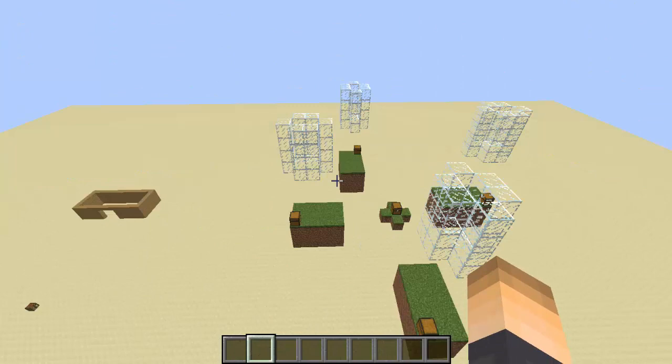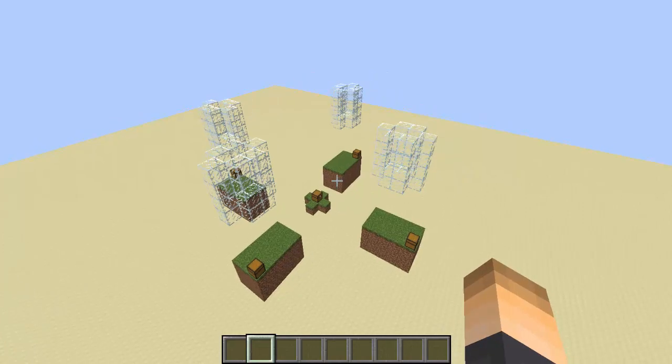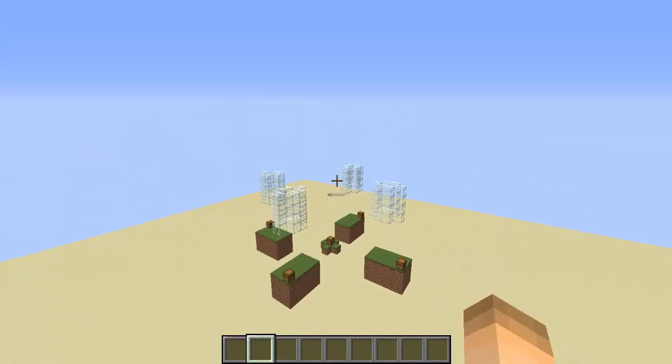Now let's go ahead and create our arena. You're going to need WorldEdit if you don't have that — most of you probably do — and you're also going to need Vault. Both of those plugins will be in the description, so make sure you have those and restart your server if you downloaded them.